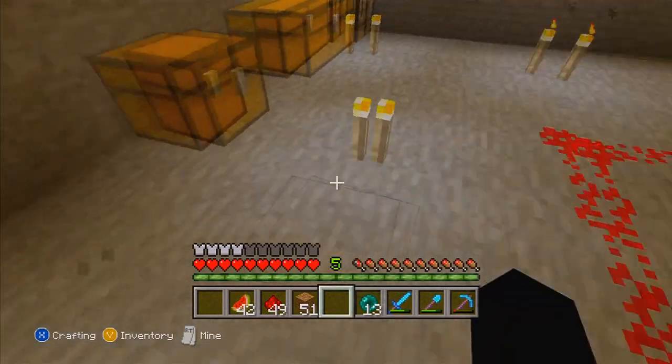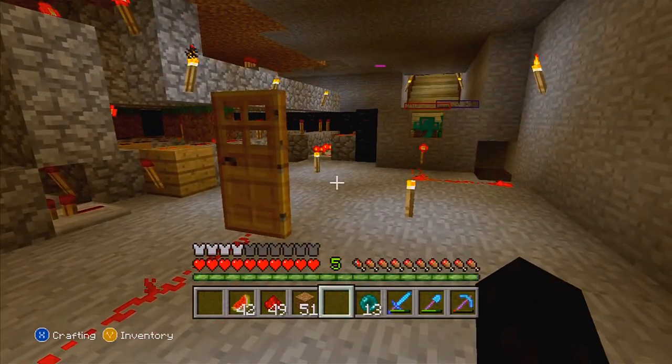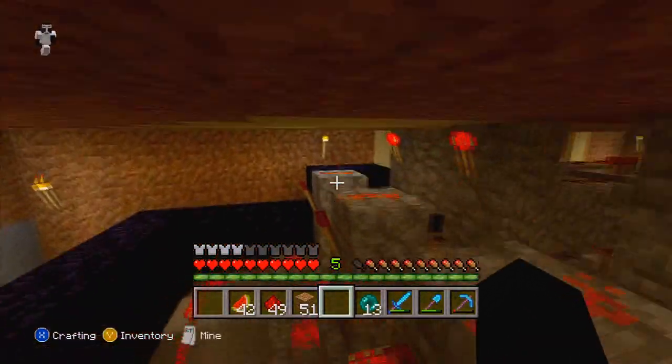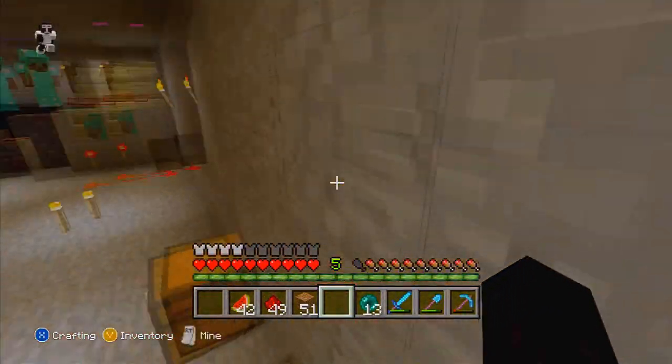I may go down lower, and then I want to encase that also with obsidian, separate from this, just so I have two rooms encased pretty much. And that's how it's going to work — so nobody can get in there. Well, you can get in if you have a diamond pickaxe.